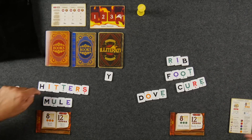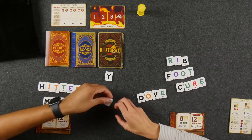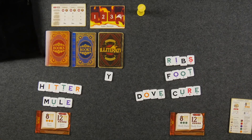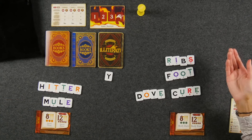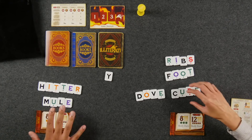Survival is most important because sometimes you're not going to be able to complete your objectives with the letters you have. You are legally allowed to create words that do not pertain to your objective just to survive, so that you don't put wasted letters into the center.